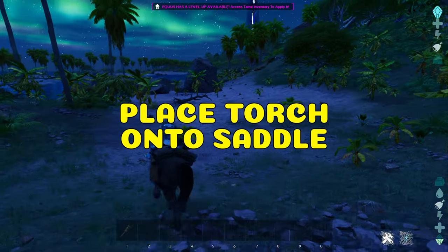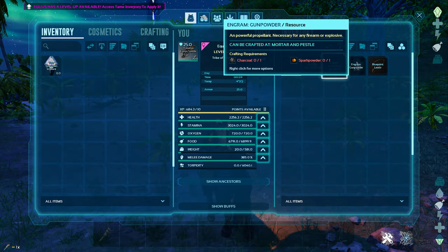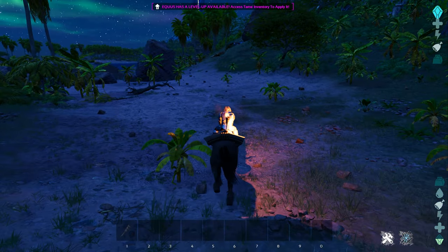Surprisingly, people still do not know about placing torches on the saddles. Simply make a torch, place it into your dino's inventory, and then move it onto the saddle. And there you go.